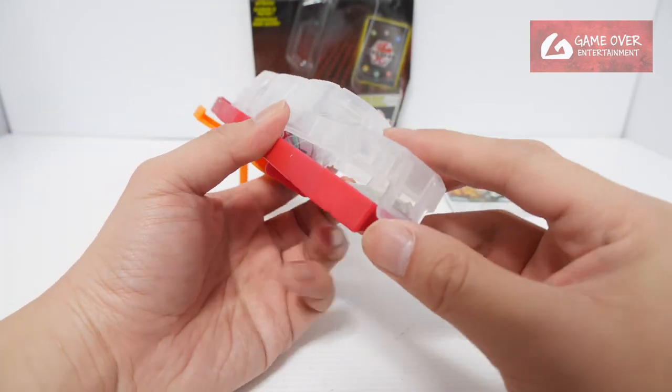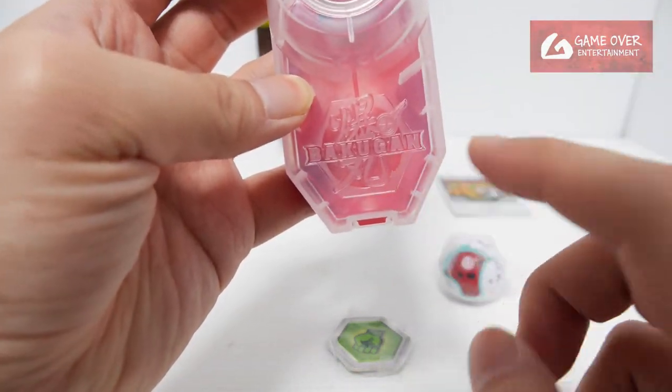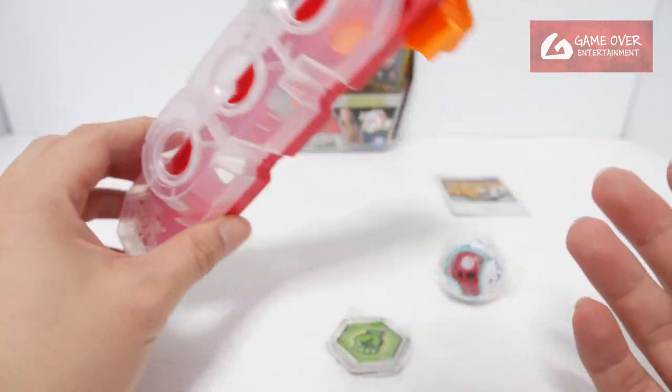Now we open it. From the front you can see there's a logo for Bakugan. It holds 3 Bakugan and your cores. I tried it previously — you can hold at least 6 cores, so that's not a problem.